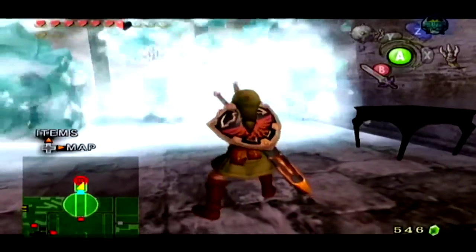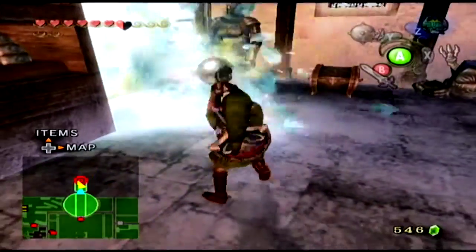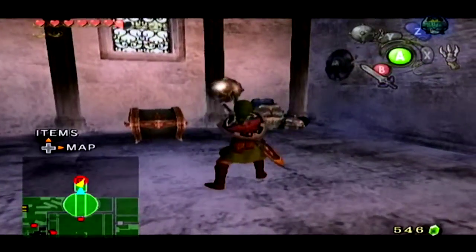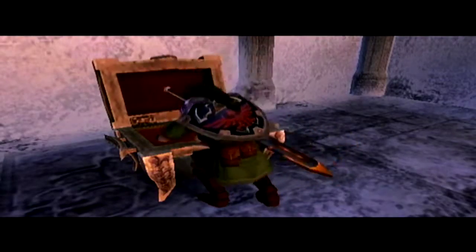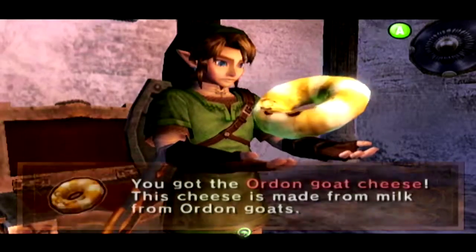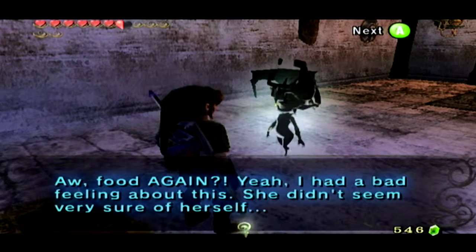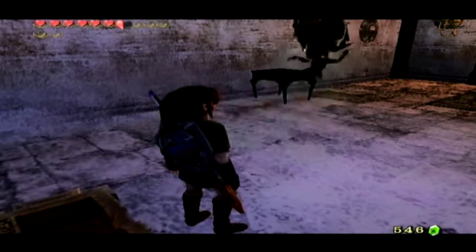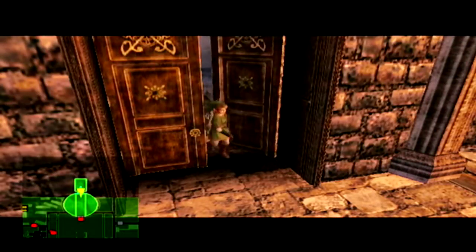Now that we have the Ball and Chain, we can break sheets of ice ourselves, which is pretty cool. We got Ordon goat cheese — she was wrong again. Hey, at least we got a cool weapon out of it.